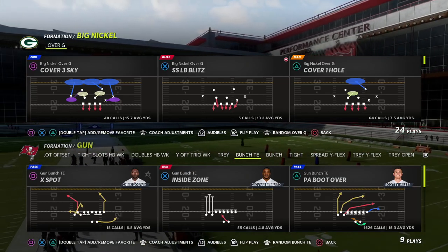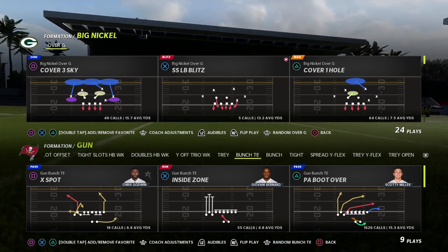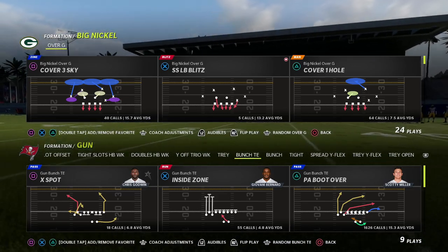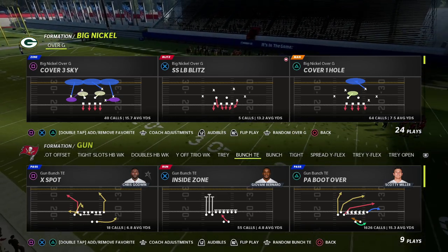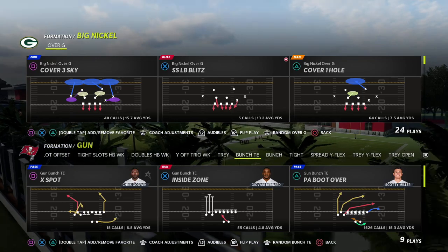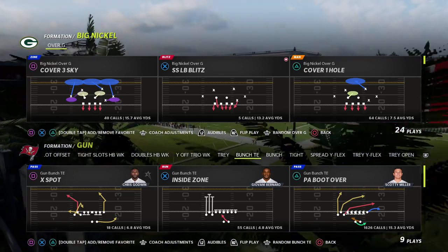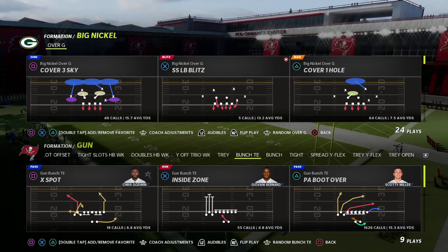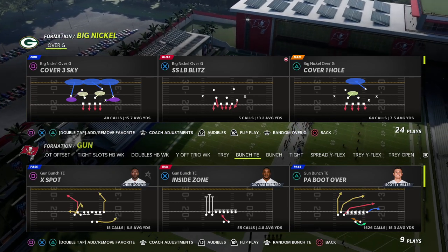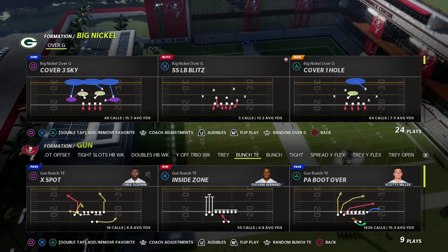In this video I'm going to show you one of the most powerful concepts you can use to stop the bunch tight end offense in its tracks — also one of the best, most underrated concepts for defending tight ends in Madden. Something we used to do way back in the day that has come back. I'll show you how to really slow down tight end post routes, corner routes, curl routes — any route from a tight end.